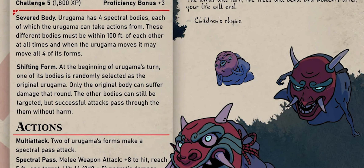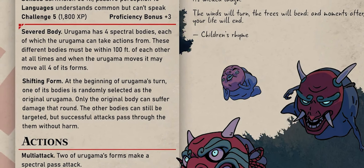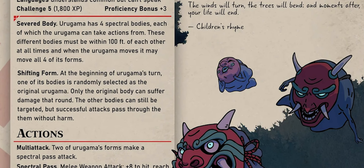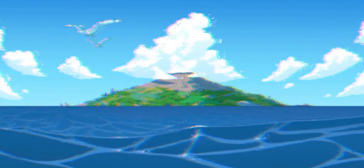It is unclear if the different bodies act on different initiatives or not, but I ruled that they do. Now with all the different parts of this creature — the hit points, the speed, the four bodies — all make it quite tricky and harmful to the players. But if you have four or more players, the encounter seems quite a bit easier.